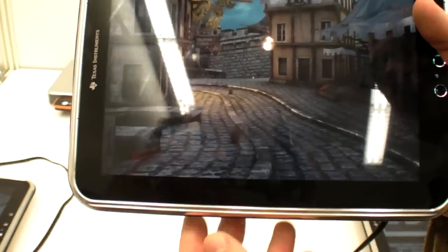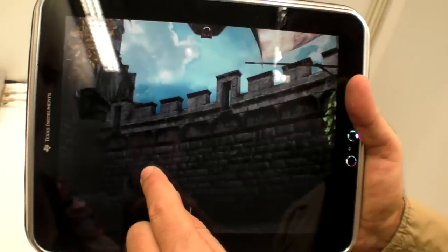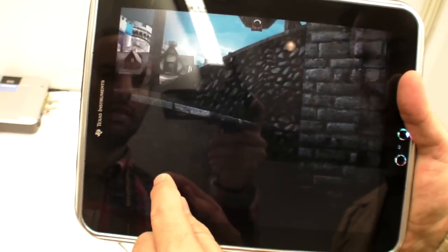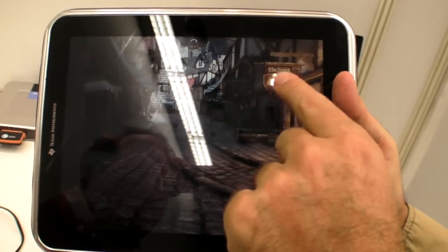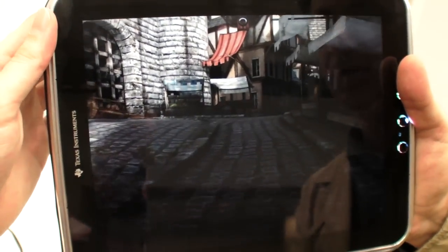Already you can see it's very fluid. You can tap and then the game takes you through this village. You can appreciate the texture for the clouds, and also for the floor in the village — the dynamic lighting, the reflection, the shading. It's pretty awesome.